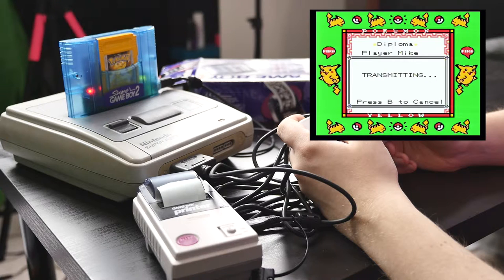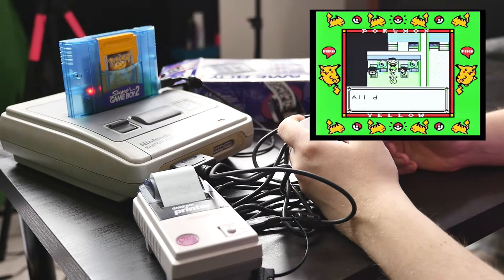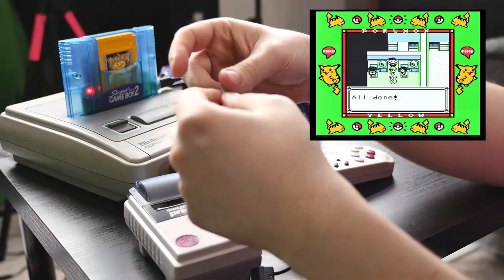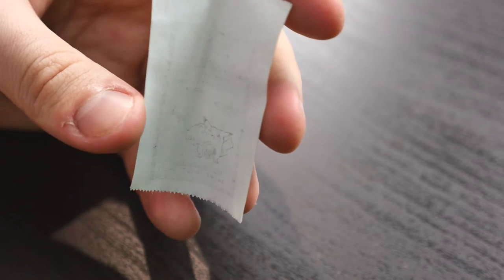And there we have it — well, kind of. Can you even see that? The printer's rubbish, actually. There's no ink in the printer; it works in the same way as a receipt in a shop or a restaurant — it's sort of burnt into the paper. So in theory, the warmer the printer the darker the print. Maybe I should have popped this on a radiator before I used it.